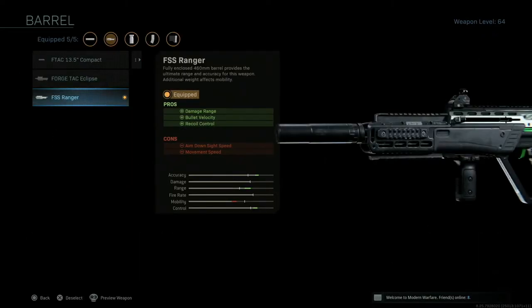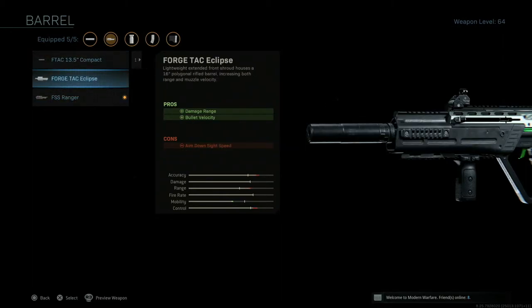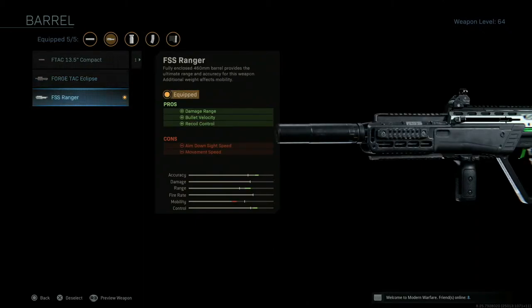The next thing you're going to need is the FSS Ranger barrel. The FSS Ranger is going to give you the most damage range, bullet velocity, and recoil control — as you can see the stats right there on screen, just fantastic, it's like a laser beam. The only thing you're losing is aim-down-sight speed and movement speed, but it's not that drastic, especially for Warzone. You can still run this in Team Deathmatch and it won't feel that slow. You're really going to benefit from the FSS Ranger.